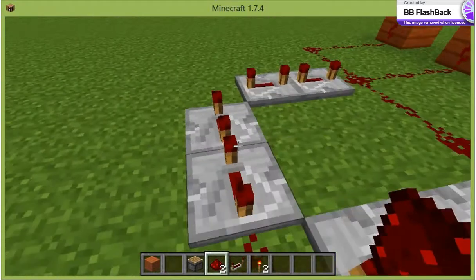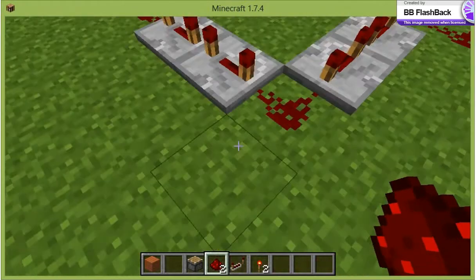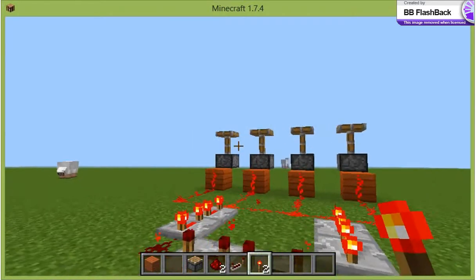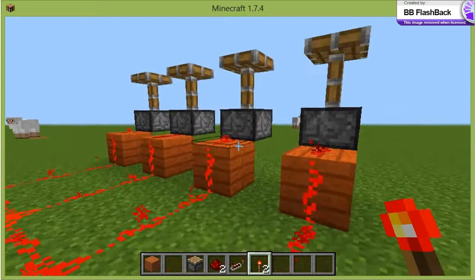Then put redstone dust in the corners, take a redstone torch, place it, then you can take it away, and then it will be basically redstone parkour.